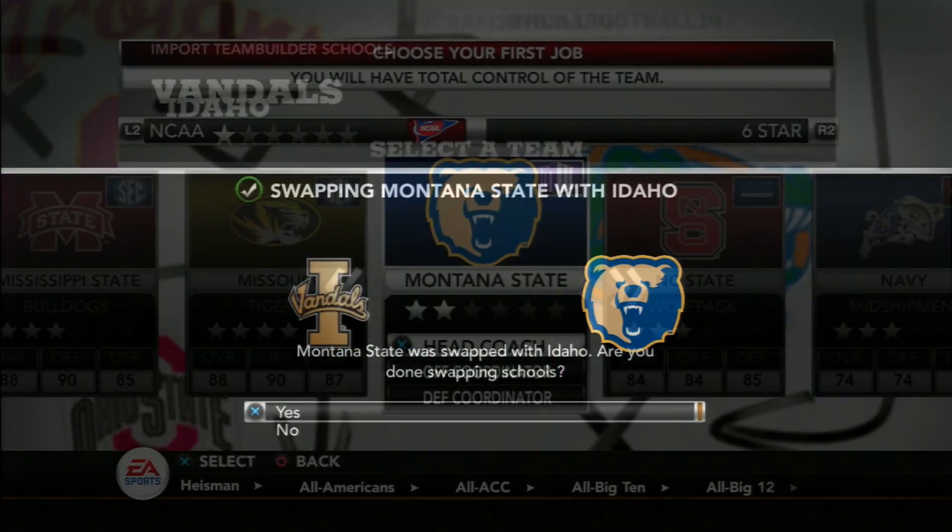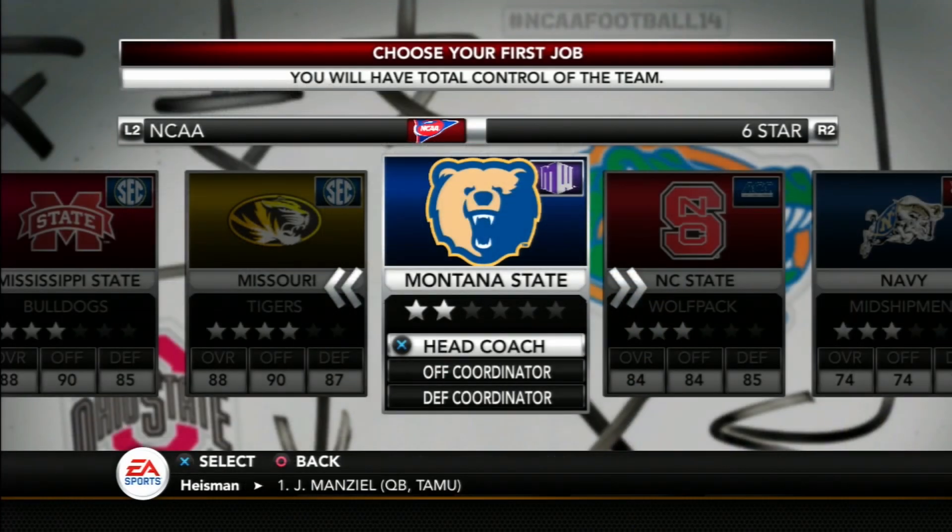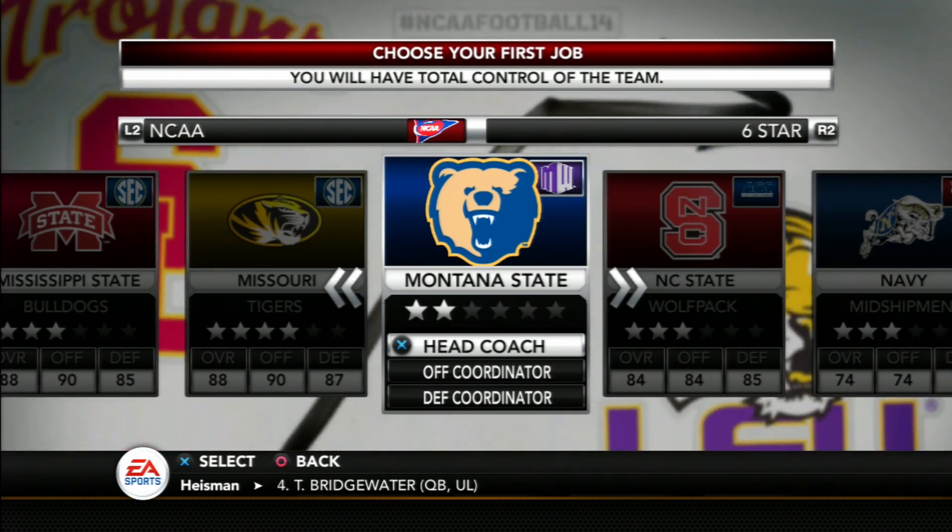Hello and welcome to the Montana State Grizzlies dynasty series, episode one. Located in Billings, Montana, the team was created a long time ago with the idea of having a team in a remote area, and after a successful season in FCS, is making that jump to Division One.